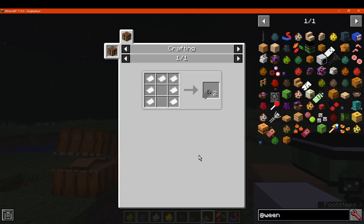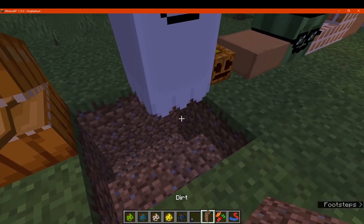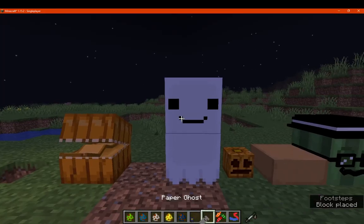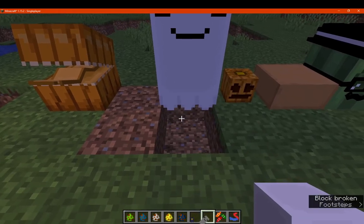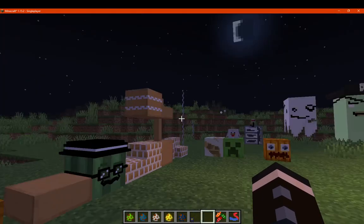We've got the paper ghost, which is just paper, and you get two of them, and they float. It can be pretty much placed where it's almost in blocks. When you place it down it'll be like that, so you might want to just do this if you want it to float a bit — or use root blocks or something like that. Keep that in mind when placing many of the different ghosts.